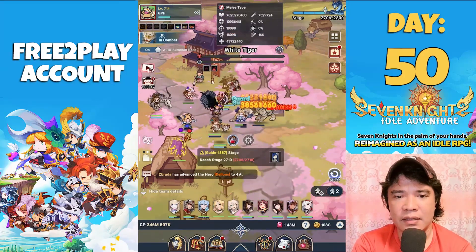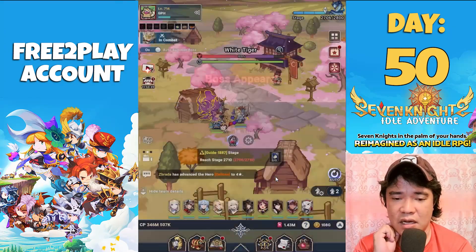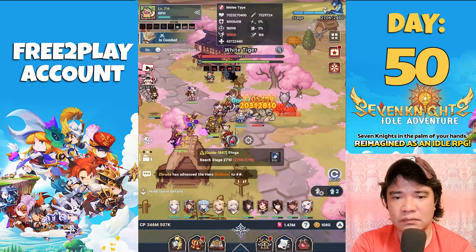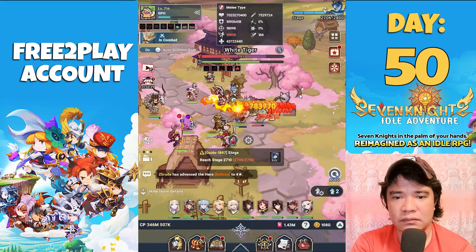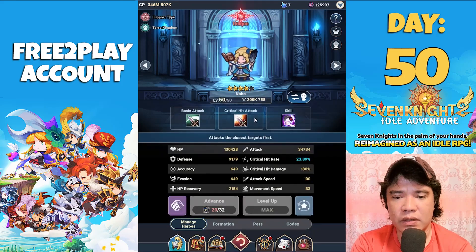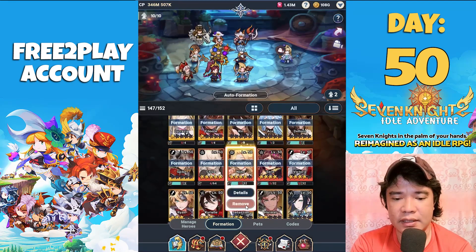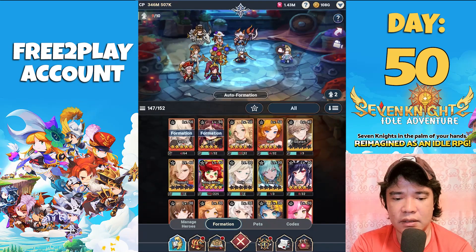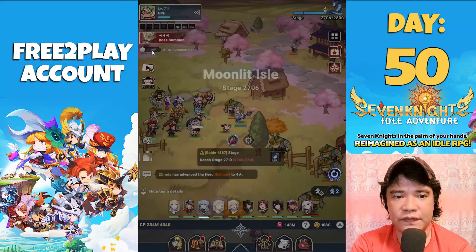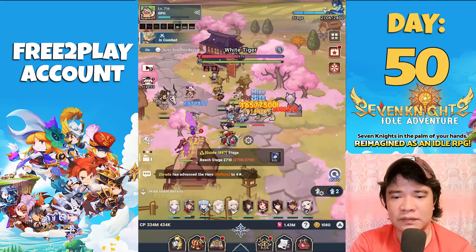That was too bad — I need to redo again. The RNG is bad and I badly need the hero Racial. Let's replace one of our heroes: we'll remove one Noho and put in Orly. We have Orly here. Maybe we can defeat the boss using Orly, because Orly and Aileen are a very decent tandem.